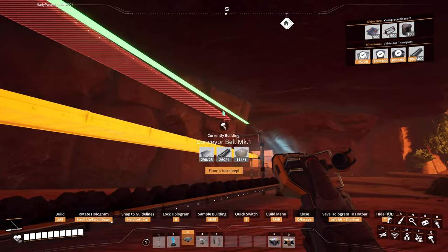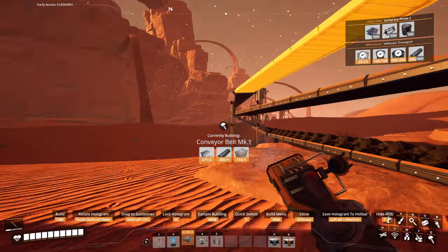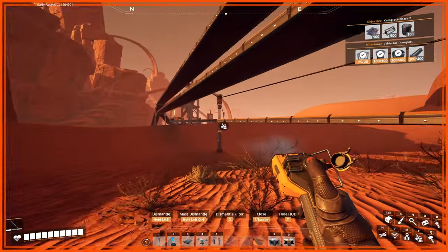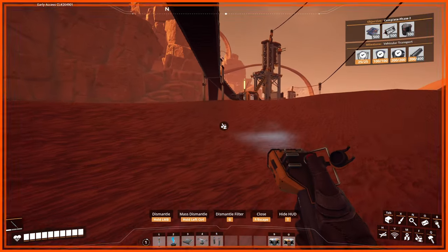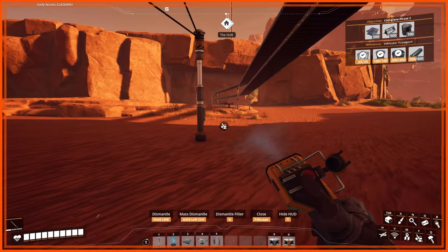When you're doing this, make sure you go from the same direction the belt is going — you need to connect over here and then connect there. If you do it the other way it will break it, and then you're going to be wondering why your coal doesn't work, and then you'll be sad.